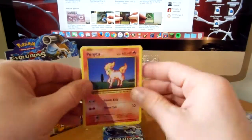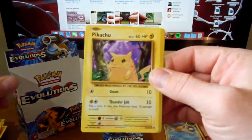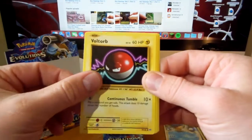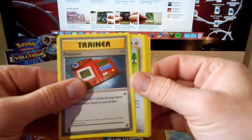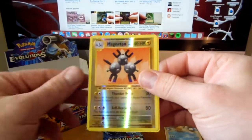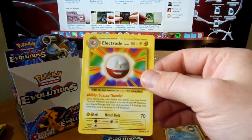Ponyta, pikachu, poliwag, diglett, diglett, voltorb, pokedex, porygon, full heal reverse, magneton, and an electrode.